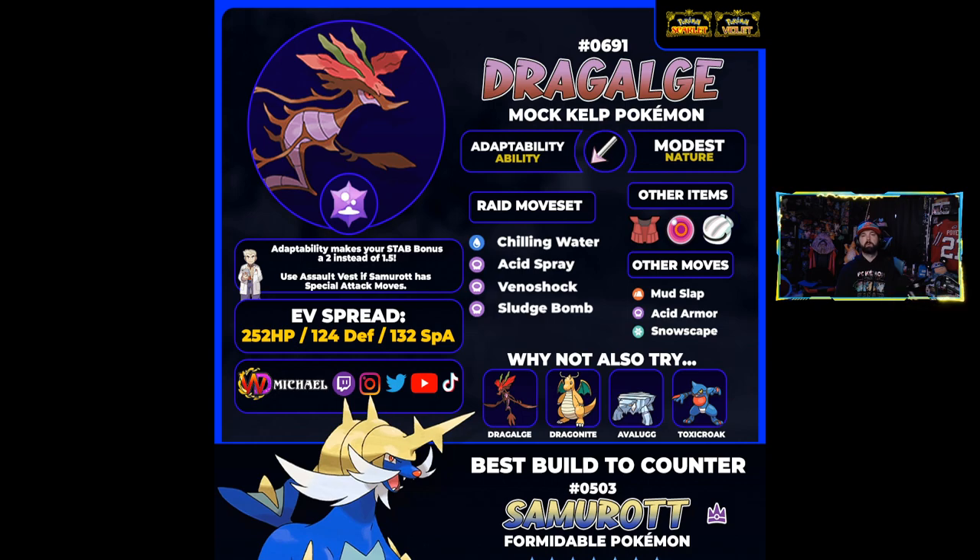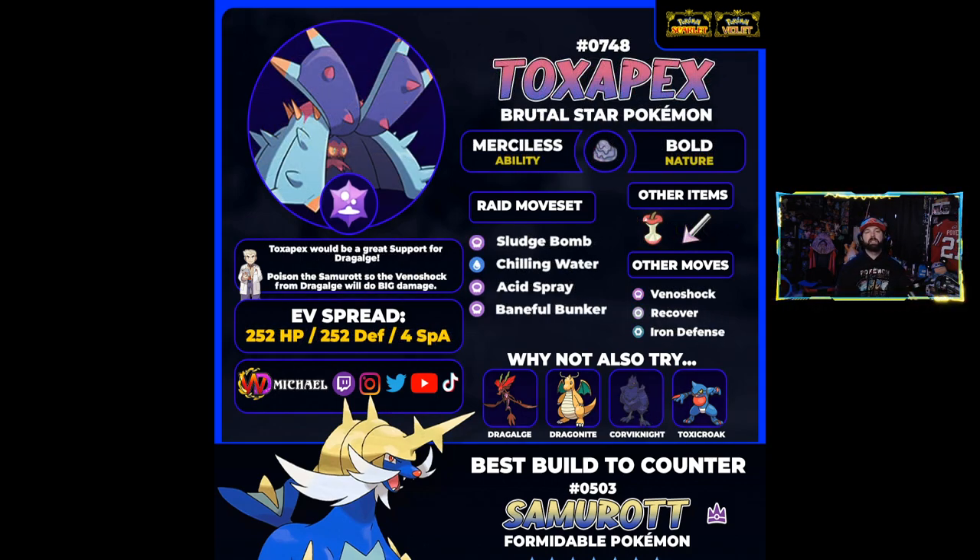Toxapex is going to be one of the other really big support Pokémon, especially when paired with Dragalge or Toxicroak. It has a really solid position in this raid as a wall and supporter. In the context of Dragalge's Venoshock doing double damage when Samurott is poisoned, Toxapex is the one that's going to help keep Samurott poisoned — thanks to moves like Baneful Bunker. The moment Samurott attacks you while you're using Baneful Bunker, it gets poisoned. Toxapex with Sludge Bomb is just going to be an absolute menace.